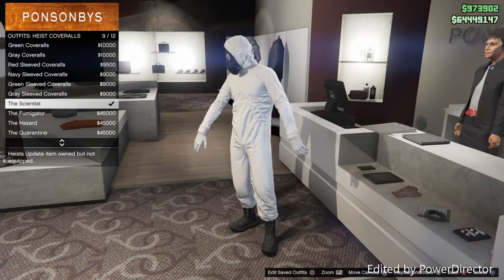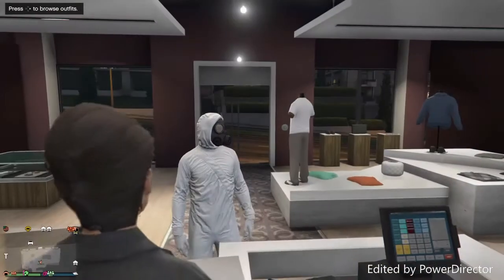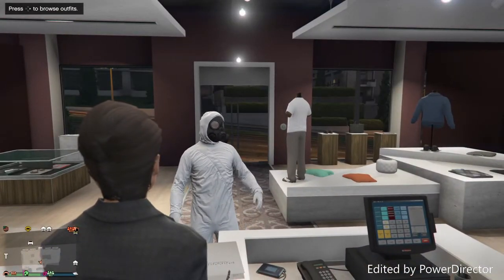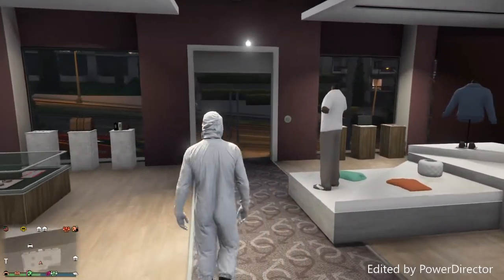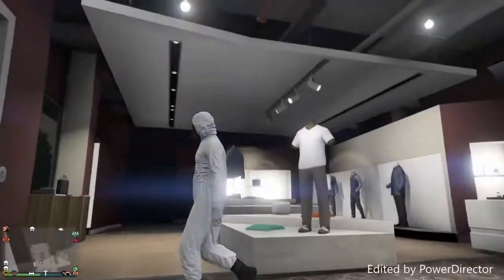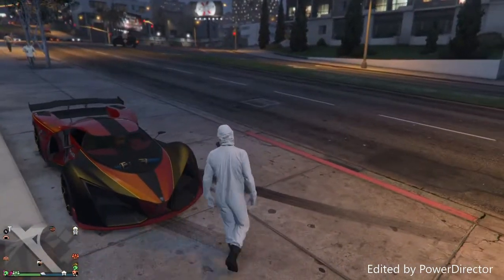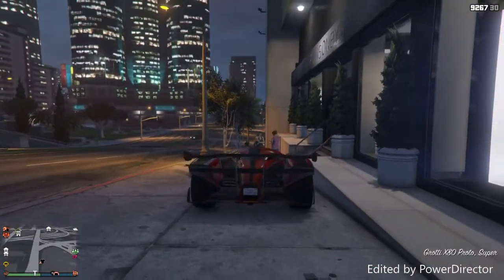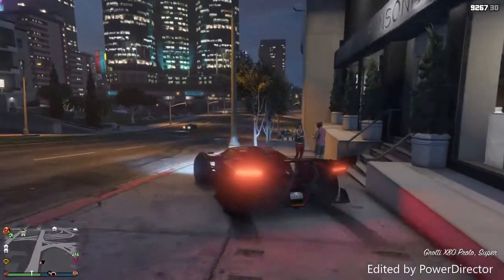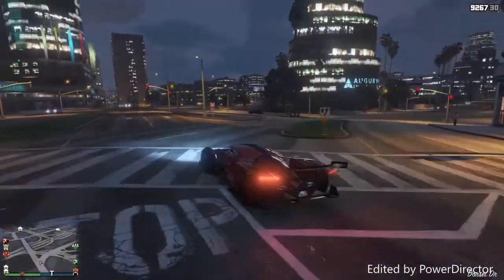Also make sure you equip the heist coveralls — the scientist coveralls — for the gas mask glitch. Make sure you've saved that too, because you might mess the glitch up and have to go back to the store and equip it again. I did that my first time and it sucked. So make sure you save this outfit as well, and make sure you save the other outfit we just made.